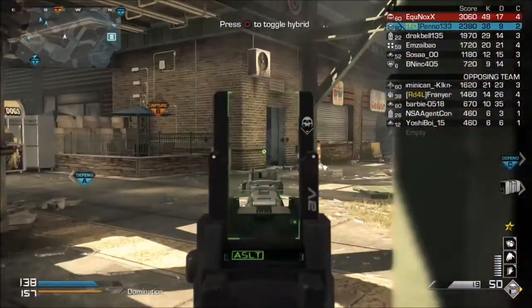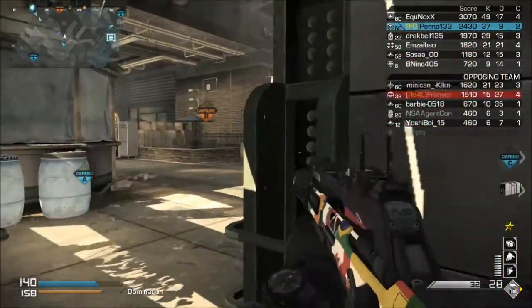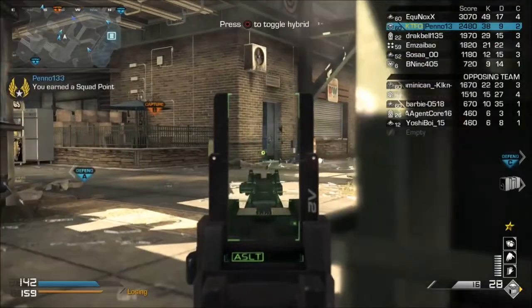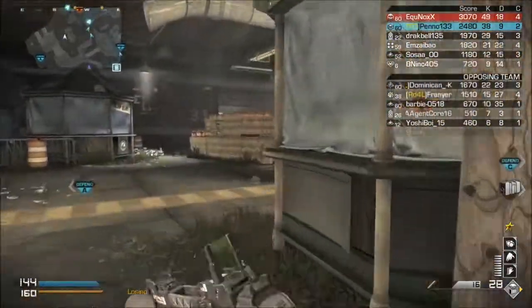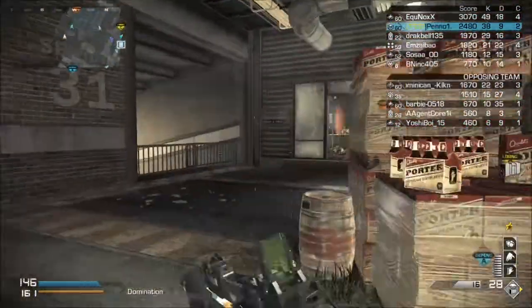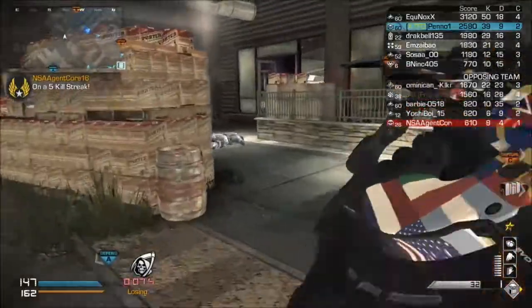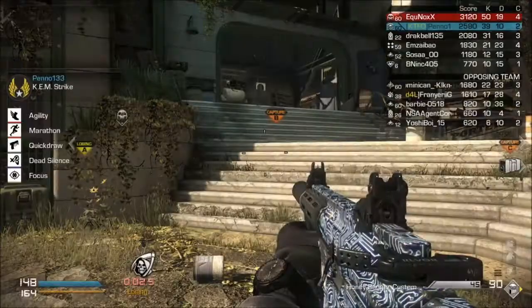Next up we have the Extinction episode Exodus. Basically what you're trying to do is pick your path, and your main goal is to get VIPs into a shuttle that can launch and go into the atmosphere. That is all for Nemesis, guys. Advanced Warfare information is coming up tomorrow.